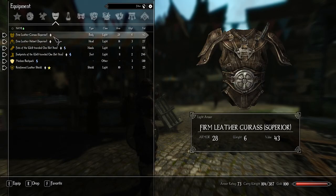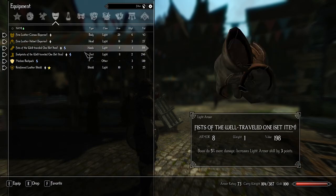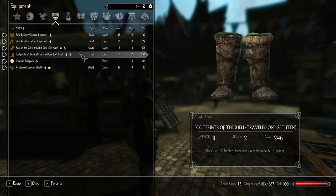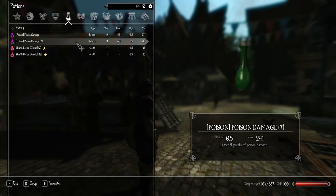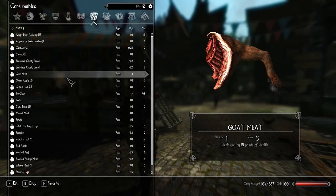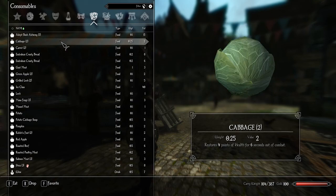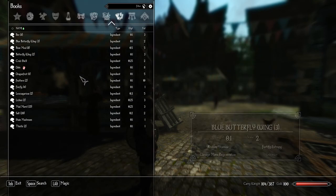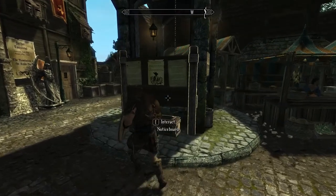We are at firm leather chest piece and helmet, superior quality. We still have the same well-traveled one item set. We have a medium backpack, a lot of poison potions — about 14 to 16 poison attacks — a bunch of scrolls of teleport. We don't have any crafting points to increase alchemy or handicraft further, and I'm gonna be stopping handicraft at 25 too.